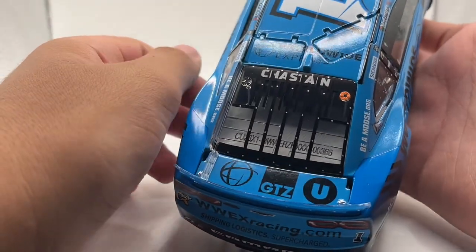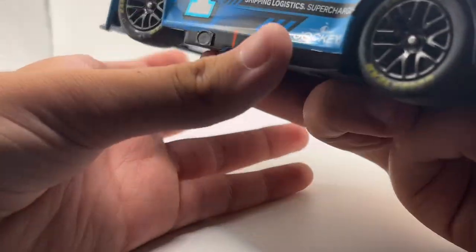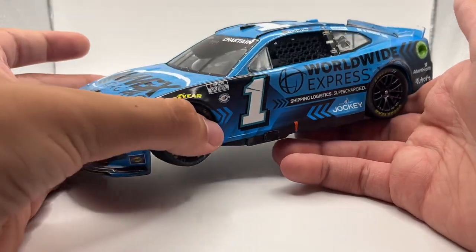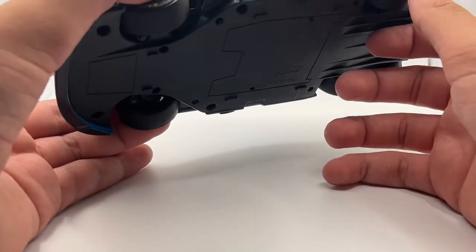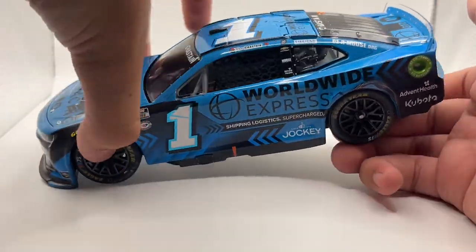No confetti on this one, DIN 336 right there. This is literally the same exact scheme he won Nashville with as well, which is kind of frustrating because I wanted to see a different scheme in victory lane for once for Ross, and we've yet to see it this year.